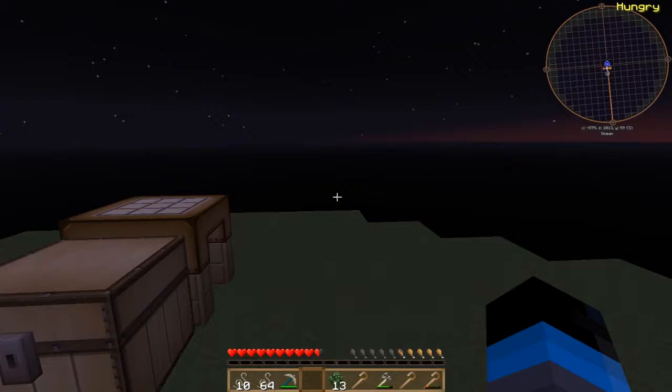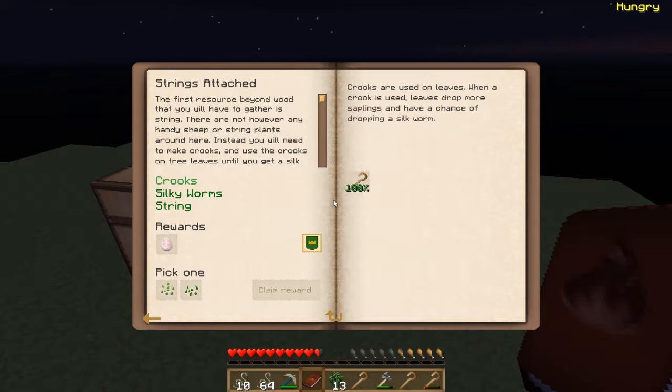So what does the quest book have to say for us? That was a crook - we got that. We've got the worms and the string. As I explained, you create a crook with four sticks in an inverted L: one, two, three up the middle and then one in the top corner. The crook helps you get silkworms and extra saplings, and if you use it on infested leaves you can get string out of them.